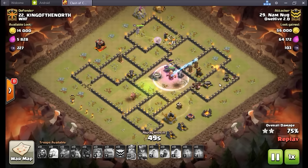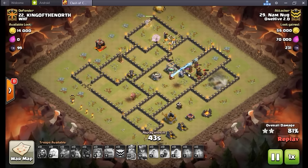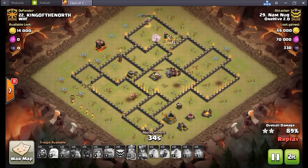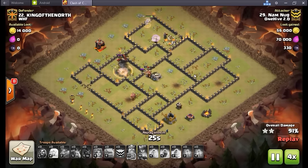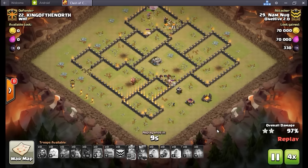King finally hits that ability but he's just got too much to deal with — there are two teslas. Starts supporting with hogs all around this base to get a counterclockwise rotation going. Jumps in while the golem is tanking, golem and king taking the teslas — down go the teslas. Just needs to work on over to that last compartment of defenses and this base is GG. Boom — a little bit of cleanup on that south side but not enough. Nam Nug with three stars in the bag, beautiful.